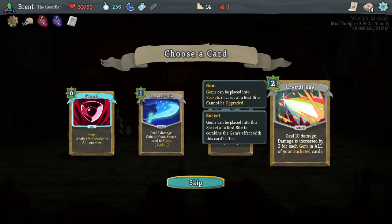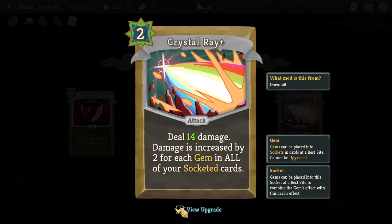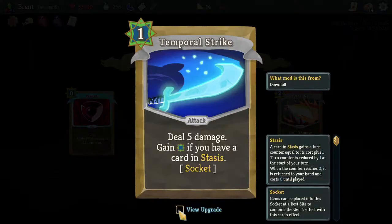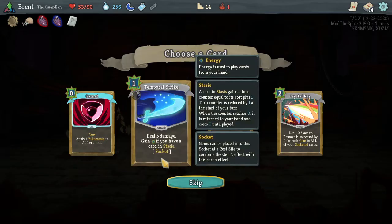I don't think we'll get enough sockets to warrant Crystal Ray currently. If it did multiple hits for each one I'd be more happy to take it. But currently I think we have two, so it'd be 14 damage for two energy. I think Temporal Strike is a little better because we're going to continue putting cards into stasis, and it has another socket slot that could be useful later.